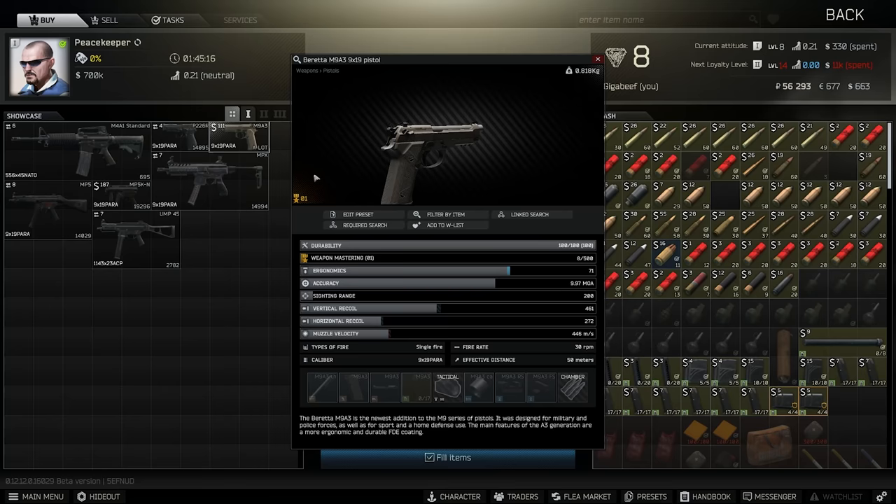I think the M9 is really, really good for running tasks and going in lightly geared, or pairing up with more of a sniper build — because it's very difficult at level 1 to get the best of both worlds and have both a scope and something effective at close range. We'll talk about this a little bit when we're looking at some of the Jaeger weapons, so you can pair up a cheap sniper loadout.